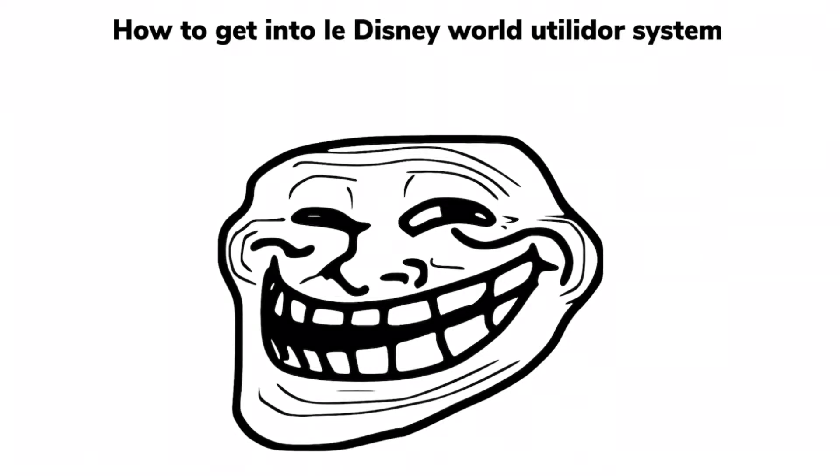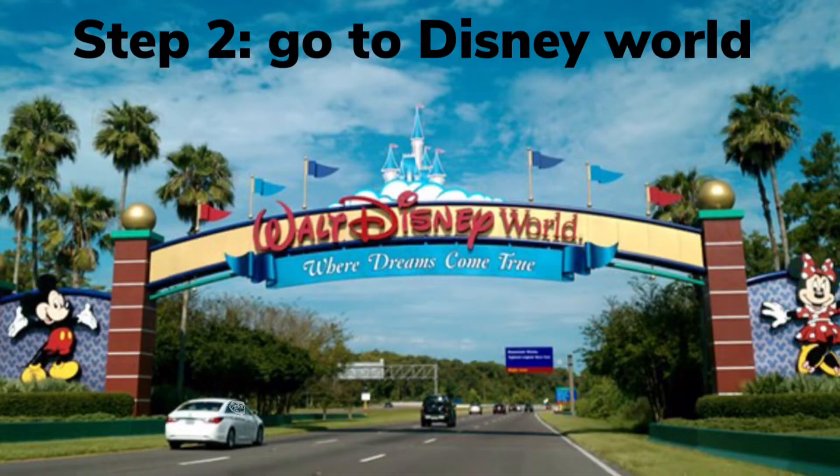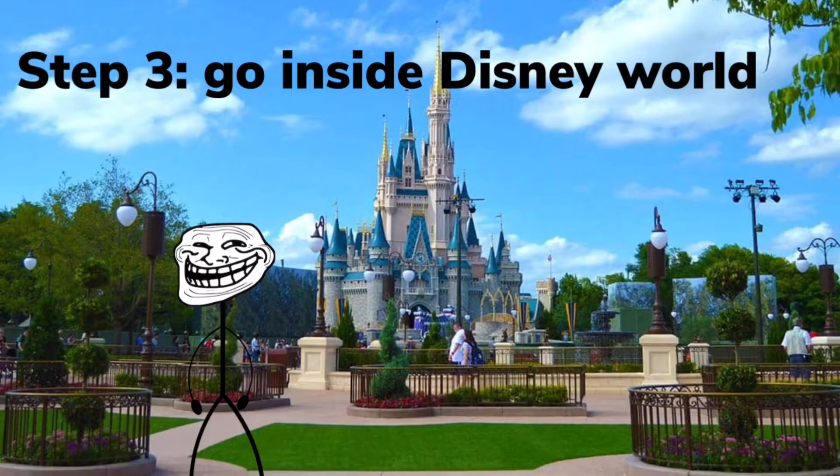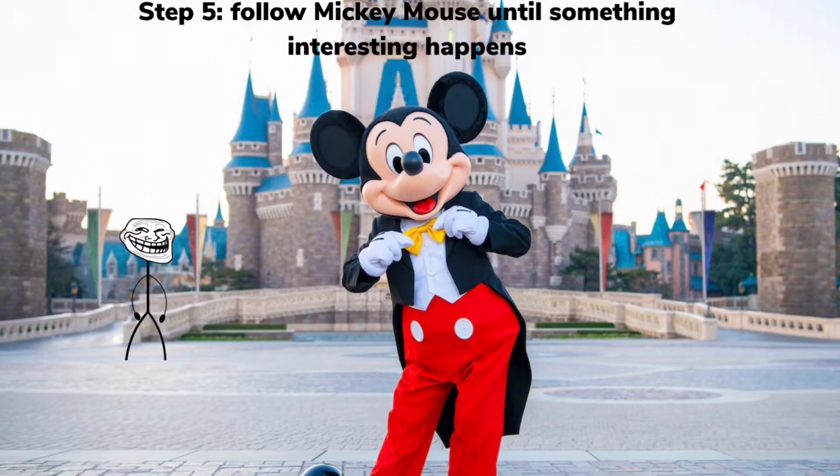How to get into the Disney World utilidor system. Step 1: go to Orlando, Florida. Step 2: go to Disney World. Step 3: go inside Disney World. Step 4: find Mickey Mouse. Step 5: follow Mickey Mouse until something interesting happens.